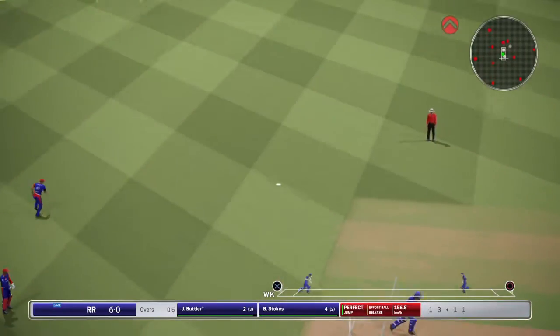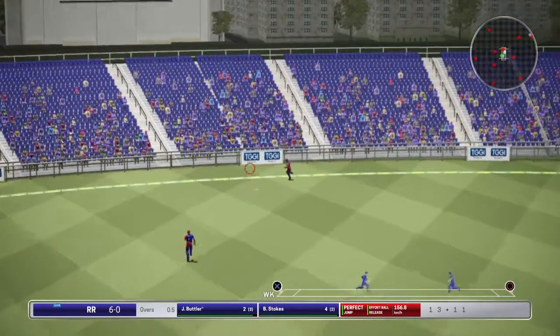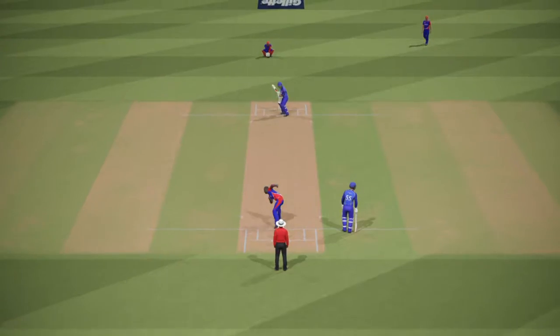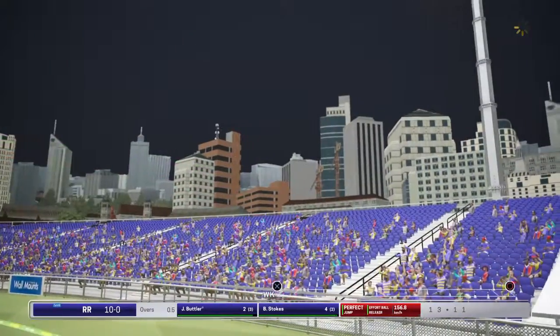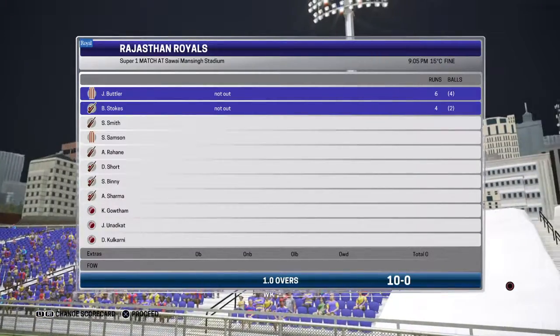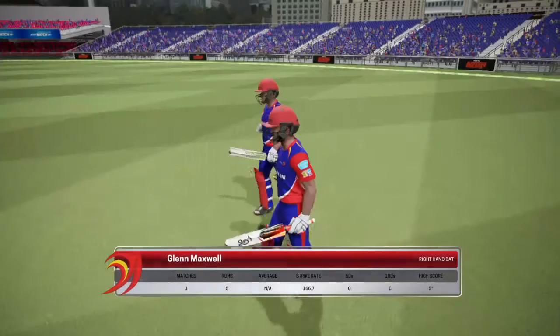Last ball of the innings — Rajasthan need a six. They don't get it, but they will get a boundary. Yes! Butler finishes it up in style, flicking it away towards the vacant fine leg region. Rajasthan have scored ten runs in their super over, so it will be up to Delhi Daredevils to chase it down.